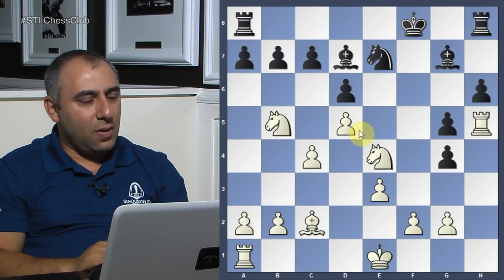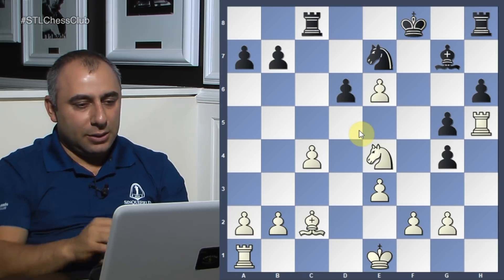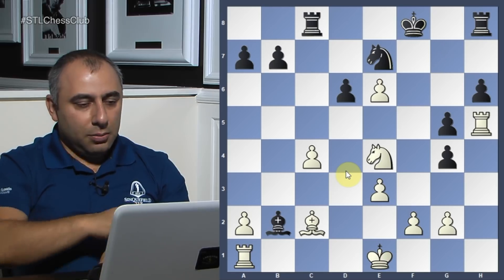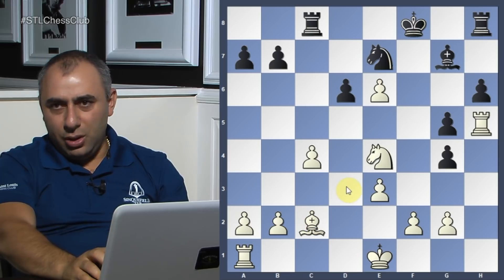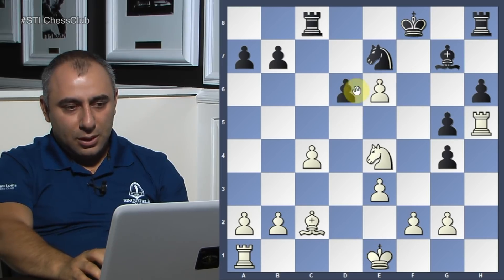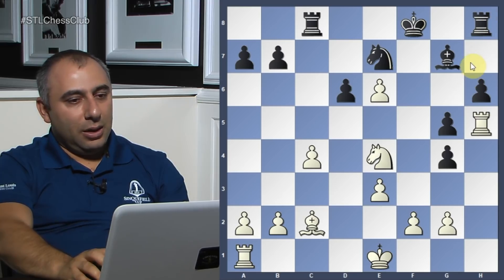He goes bishop d7, I capture, he goes rook c8, knight e6 check, takes, takes. We reach this position. Bishop takes b2 — he captured the b2 pawn attacking my rook. If he captures on c4 I just have bishop d3 attacking the rook and everything is protected. If he tries d5, then knight d6 comes in very strong — knight d6, knight f7, rook g8, and then bishop to h7.